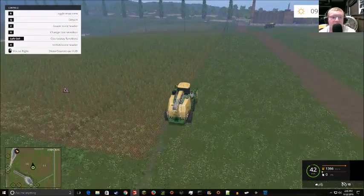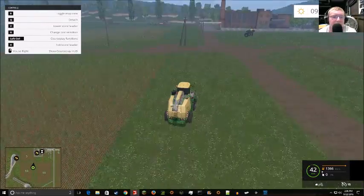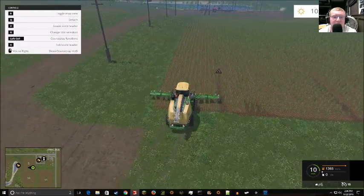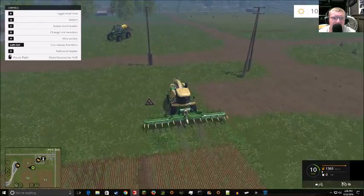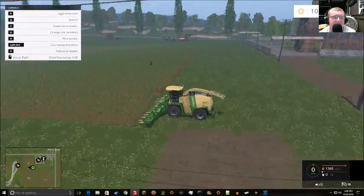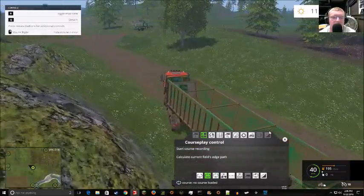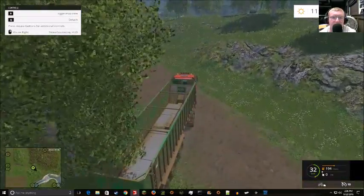The only problem is that CoursePlay doesn't let you have any extra — and I realize this now — but I actually don't pay my CoursePlay workers in more than fuel because I forgot to have that enabled and I don't know how to enable it without breaking the mod. Anyway, what we need to do is record a course and then have the truck on combine combi mode, which is 'empty combine and unload.'